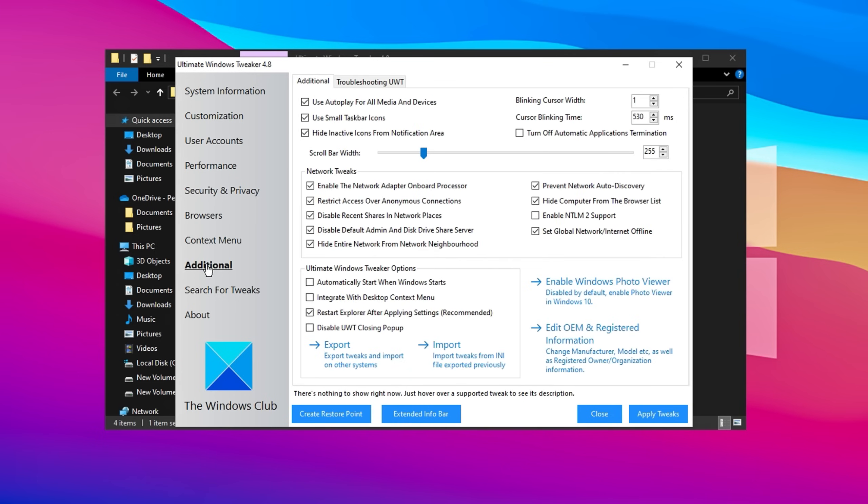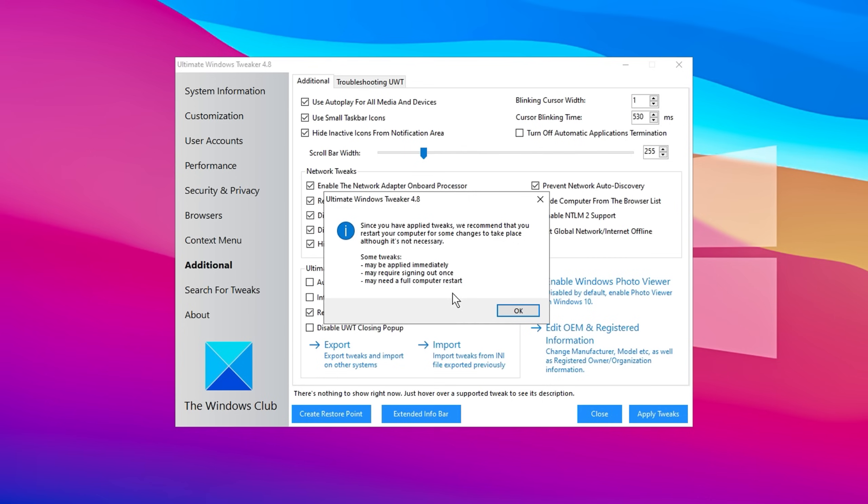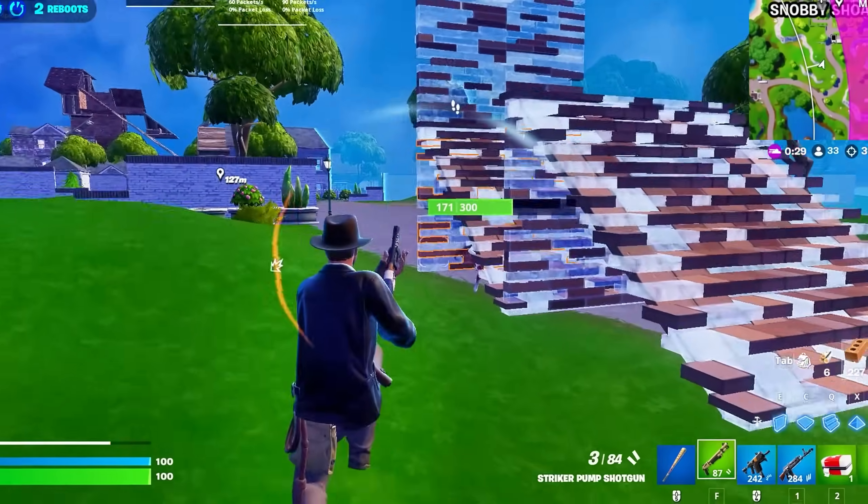Next, proceed to the Additional section and select Network Tweaks. Apply all recommended settings here, which include enabling the Onboard Network Adapter Processor, limiting access to anonymous connections, and disabling unnecessary network features like Recent Shares and the default Admin Disk Driver Share Server. You should also hide your network from Network Discovery and the Browser List. Once these network tweaks are configured, click Apply Tweaks to optimize your network settings. Finally, click Close. The program will prompt you to restart your PC to ensure all changes take effect fully. After the restart, you should notice a more responsive and efficient system.